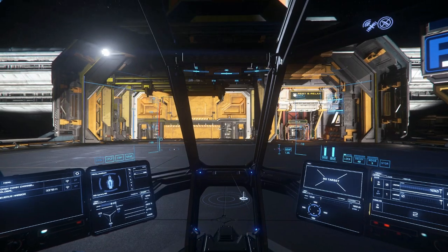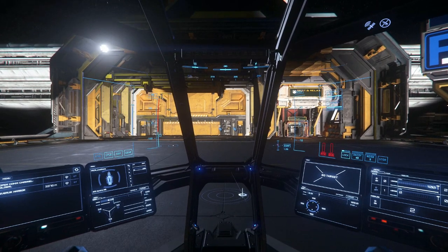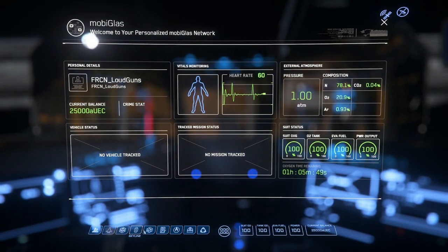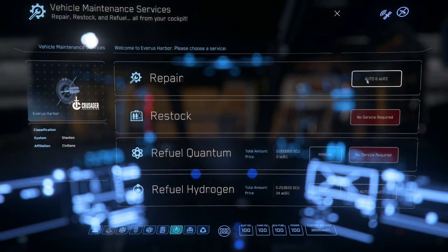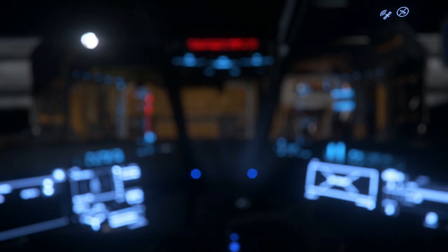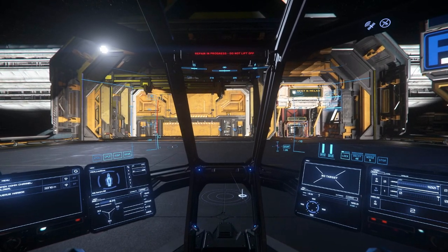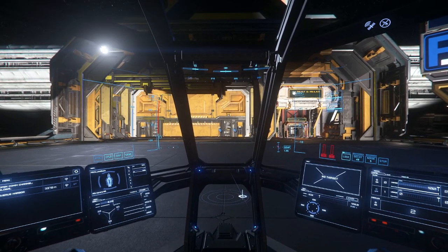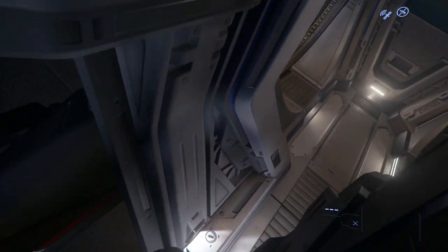I'm sure you want to test out your space legs, but just before we do get going, let's take a quick look at repairing and refueling the ship. Press F1 to open your mobiglass and this time we're going to look at the apps down at the bottom. We're looking for the one which is a wrench symbol over towards the right — that opens Vehicle Maintenance and Services. Just click 'Auto' next to any of the ones that need doing. When that's all done, press I to power down your ship — but you don't need to turn off the shields, so that can just save you in a pinch.